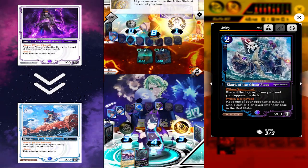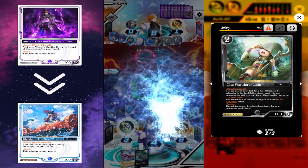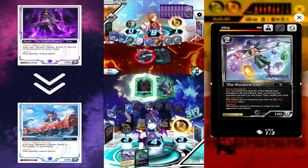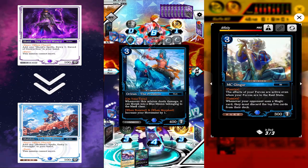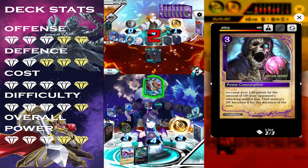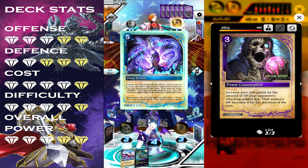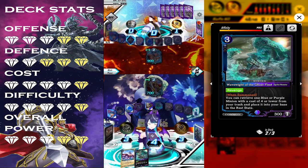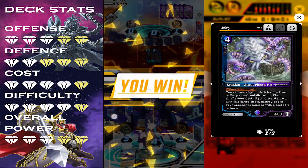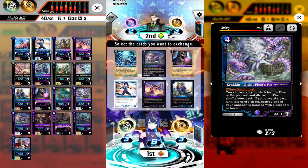But we get to mill him for ten cards. On our turn we move back Alexander, summon Santi Die, then attack life while activating Alexander's effect to destroy his smaller Mask. Our Santi Die is hit with Tidal Wave but we got more than enough hits with Alexander to finish him off.